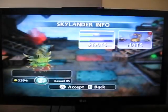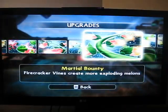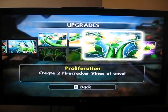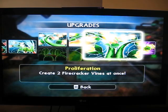I'm going to show you his path guide that I chose. I went with Martial Bounty and the Vine Path. Firecracker Vines create more exploding melons. Pepper Potency — Firecracker Vines do even more increased damage. Proliferation — create 2 Firecracker Vines at once. That's why I chose that one; that's pretty good.